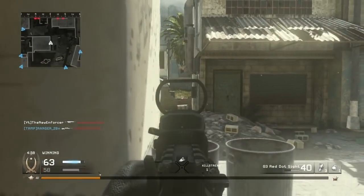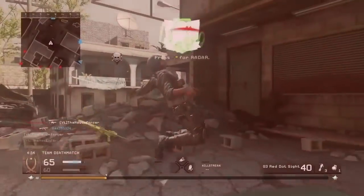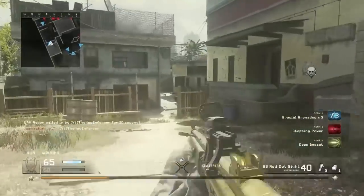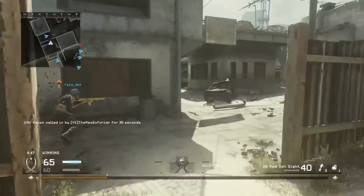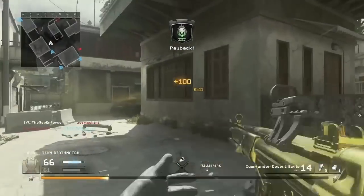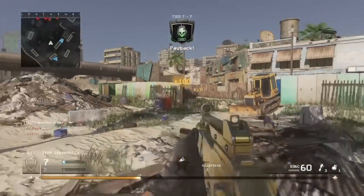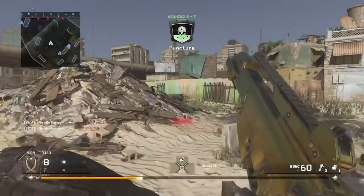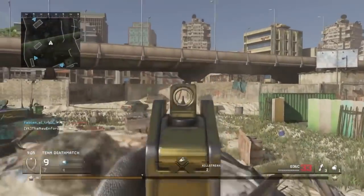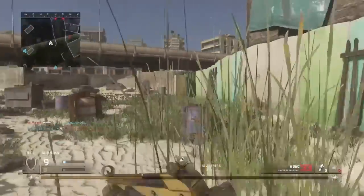I'm gonna drop my man — there's another guy back there I do not want to mess with. We're just gonna get a collateral with the G3 real quick, because that's how lucky I am early in this video — just getting freaking collaterals with the G3. I actually believe the G36C is going to be next, but I don't have a class with it right now. I'm gonna toss a nade in the back — maybe that'll give me a kill.